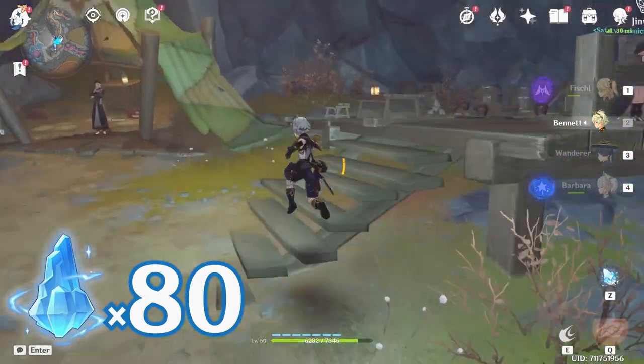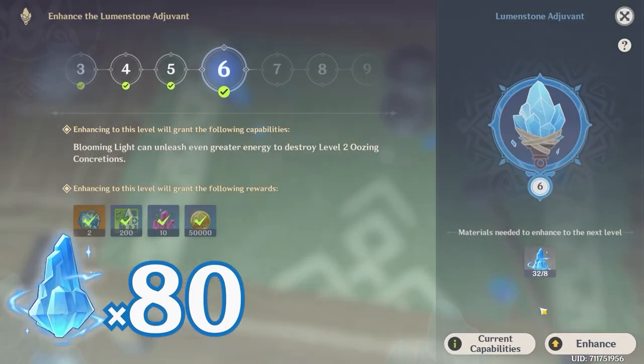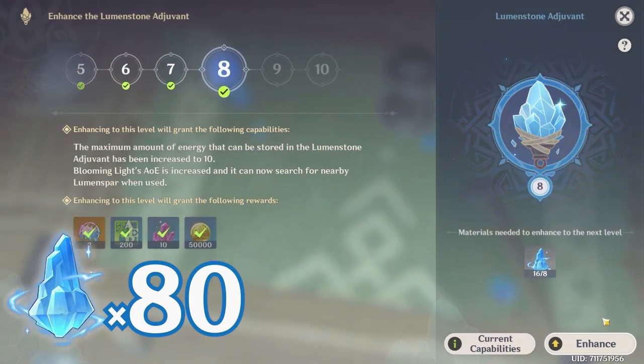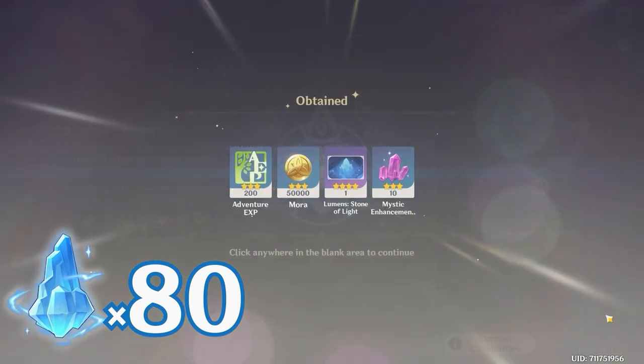Now we can teleport to this waypoint and find NPC Junwu to upgrade our adjuvant to level 10. And that's it. If you find this video helpful, remember to subscribe and leave a like. I will see you in the next one.